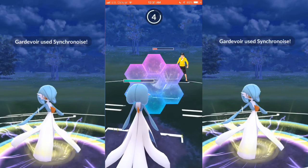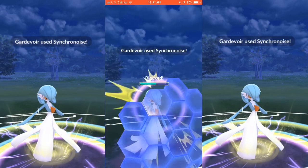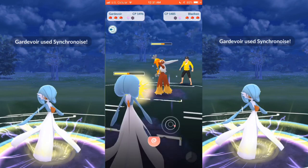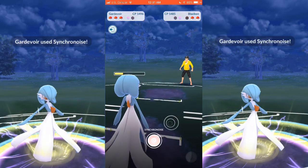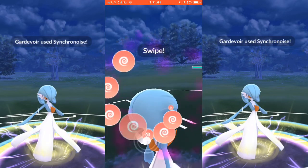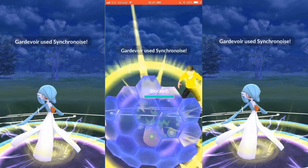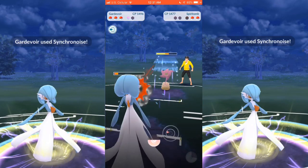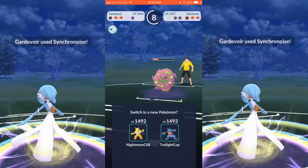I'm bringing my own Gardevoir here, and I'm going to go ahead and shield the Synchronoise. I don't know how I feel about Synchronoise — if you can get it off, most likely your opponent's going to shield. He switches there to his Blaziken, but that's just going to get utterly annihilated by Gardevoir. I get off a Synchronoise as he switches into the Spiritomb. He's going to shield that, and we're just going to be doing massive damage to Spiritomb — basically Gardevoir almost taking down the Spiritomb just on its own.